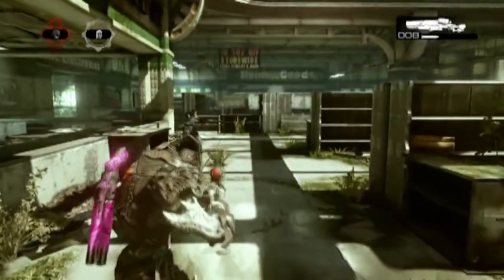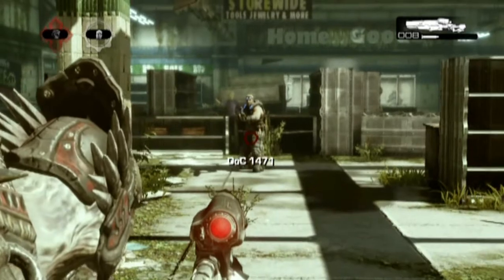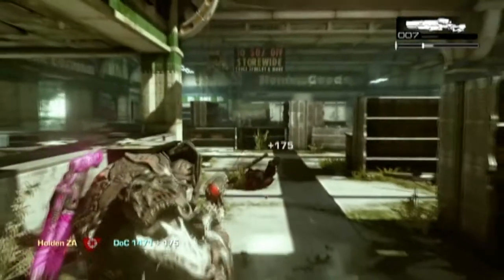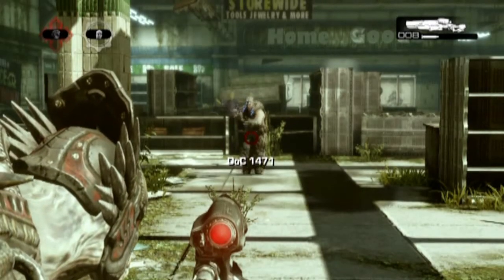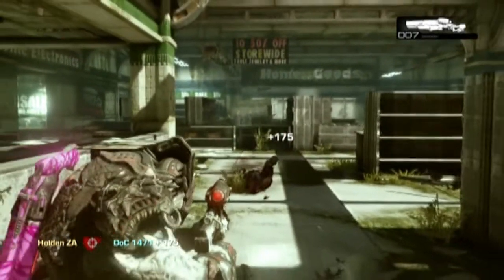Now we're going into the more advanced trick shots. These take a lot of practice and most of the time it's luck. With the Superman, you aim just on the right-hand side above their knee, and as they're about to jump you take the shot while they're in mid-air. It's called the Superman because it looks like they're flying horizontally as you take the head off.